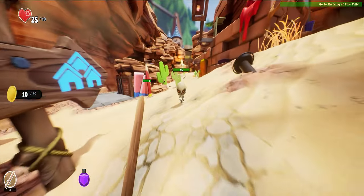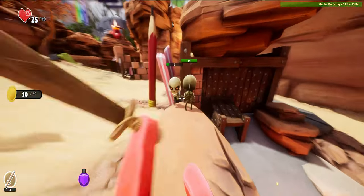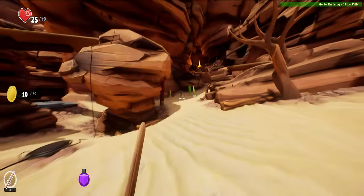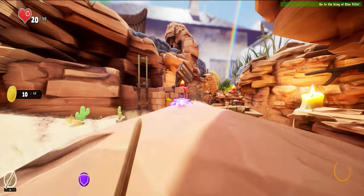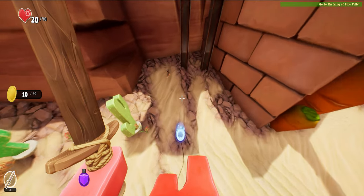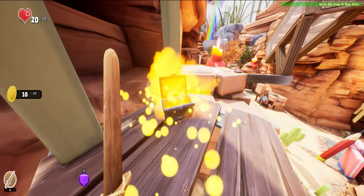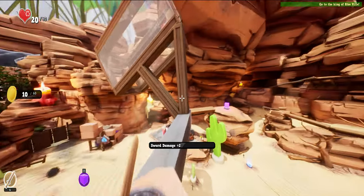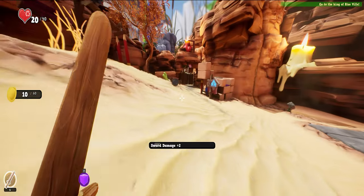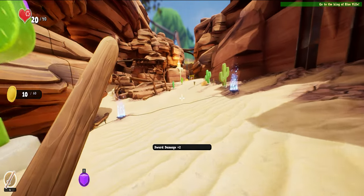I need to upgrade my sword but I need 65 coins and my storage is only 60 — that's not good. Bro, just stop — you know you're getting destroyed! Let's get this. Sword damage +2, we now do 5 damage. As you can see in the left corner of my screen, you can see how much damage I do with the sword.